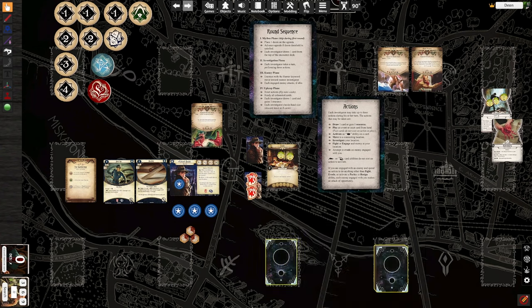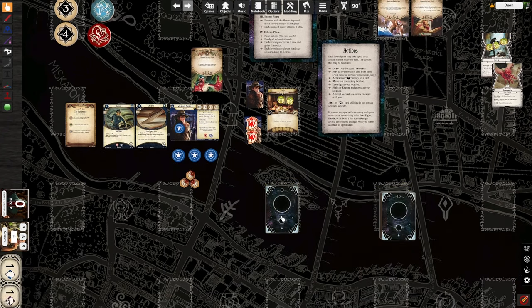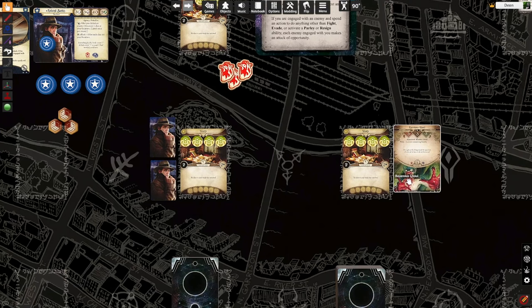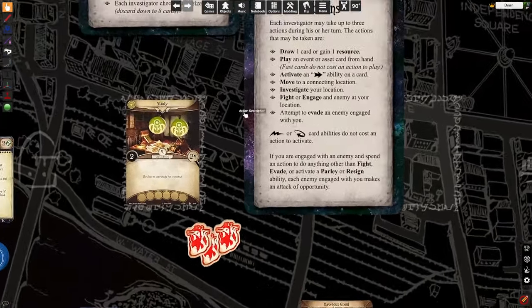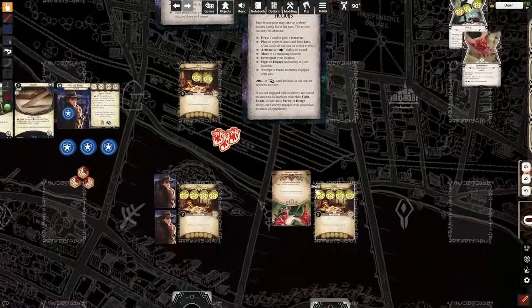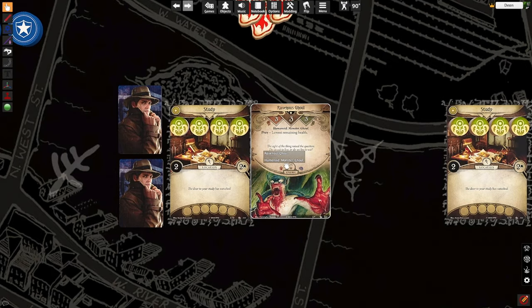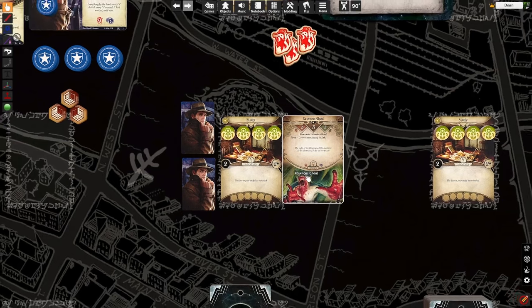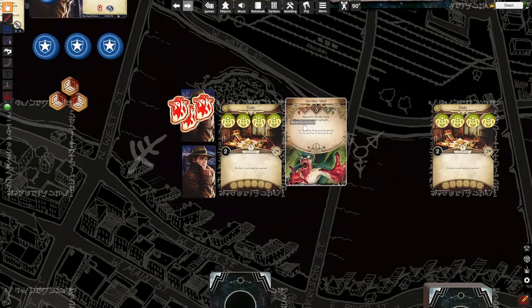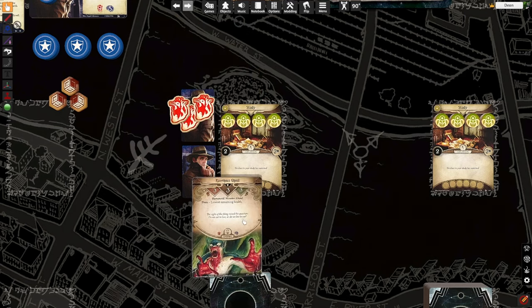For more demonstration purposes: say there are two separate locations and we're both at the same distance. Say for some reason the Ravenous Ghoul is here, and in the enemy phase, enemies with the hunter keyword move towards the nearest investigator. This particular ghoul doesn't have the hunter keyword, but if he did, he would move. There can never be a ready monster at a location that's unengaged with an investigator if they're also there. But who does he engage? Because he's walking in the enemy phase, he would go after the lowest remaining health — so prey determines that.